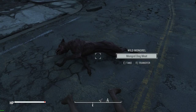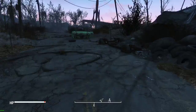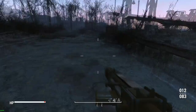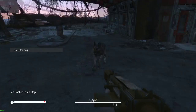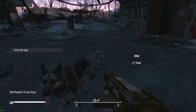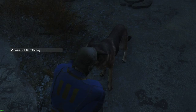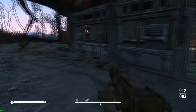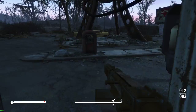Speaking of gear — more roads, a stim, drifter outfit, tire iron, mongrel dog meat. I'm going to use the pipe rifle. Oh, hello! Hello buddy. Hey boy, what are you doing out here all by yourself? You wanna come with me, pal? Of course he does. Let's stick together.